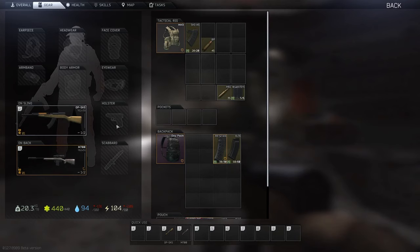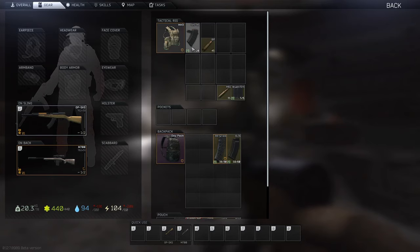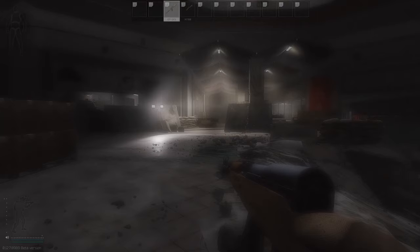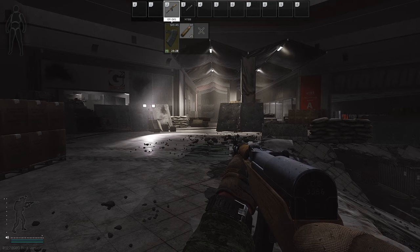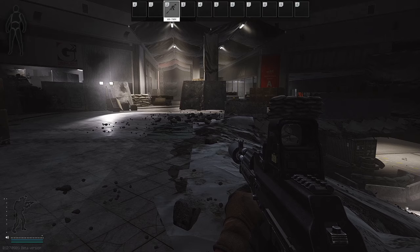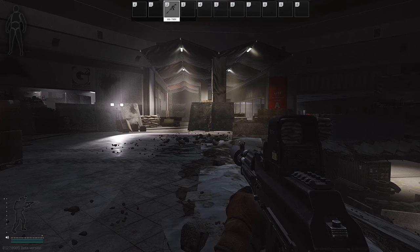Next is top loading some guns — it works for guns like SKS, M700, or Mosin. This is a very useful trick early in the wipe when you don't have access to many magazines. To top load, just have some loose ammo in your rig or pocket, then press and hold the reload key, use your scroll wheel to select ammo, and you will start top loading. This also works with only one magazine in the gun — just press reload to automatically top load from your rig or pocket. You can also use the scroll wheel to pick a specific magazine, such as choosing between mediocre and good ammo.